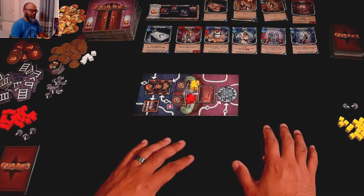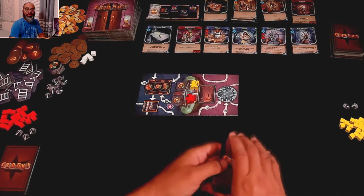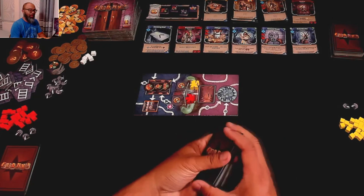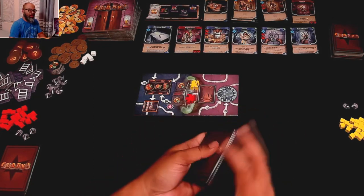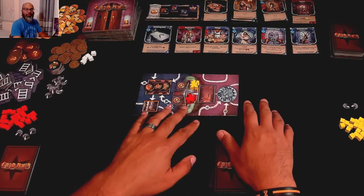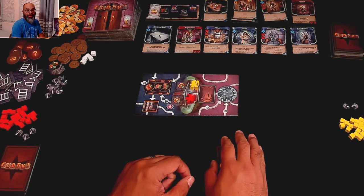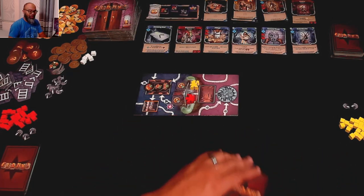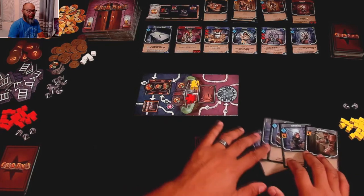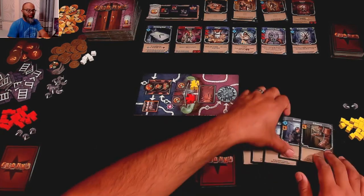We're going to be doing this in a two-player game. Michelle is going to be the red player, I'll be the yellow player. We're going to be doing this with the standard, classic deck-building mechanisms. We each start with a deck of ten cards, and we're going to be playing these in order to move, do some combat, and eventually find that artifact and get the heck out of Dodge. I'm going to go first, so I'll draw five cards like any other deck builder. You'll notice the cards have different icons in them.